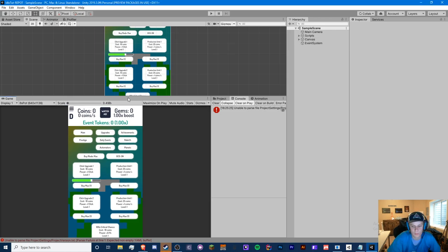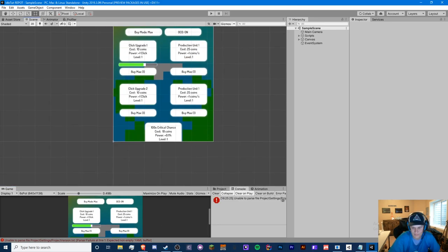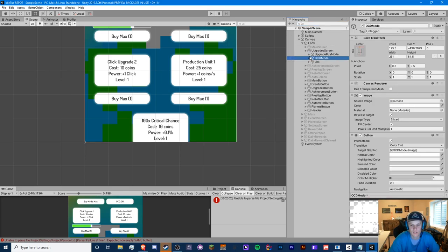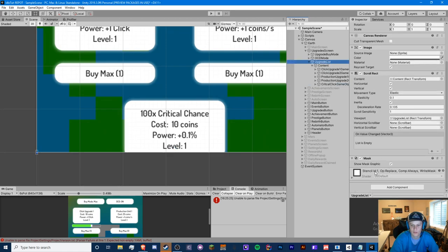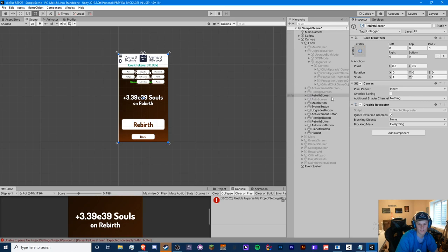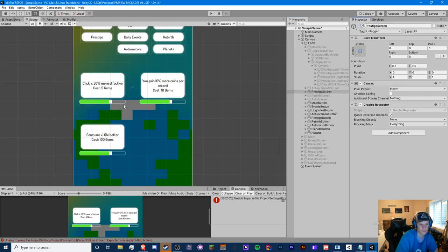We're going to be dealing with our upgrades. Let's head into Unity and our upgrade screen — we're just going to add another upgrade. So let's see our list right here, I'm going to rename this to 'upgrade list.' We have our critical click right here. I'm going to turn off this mask so I can see. We're going to do this in the prestige screen.